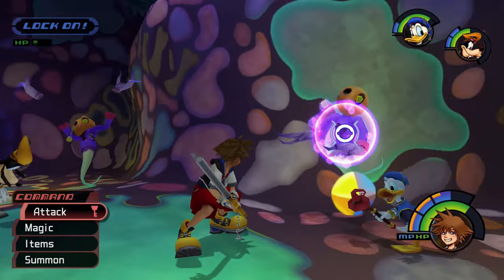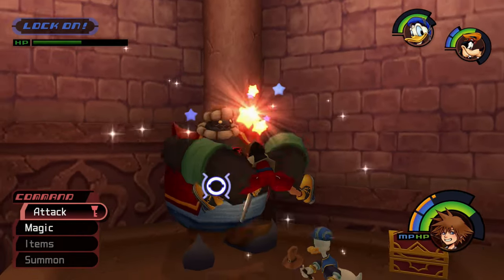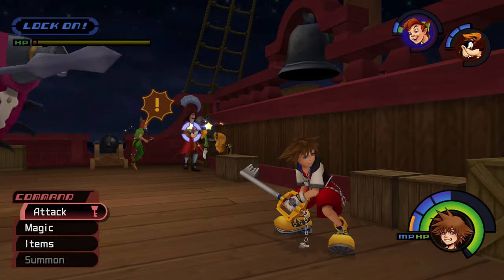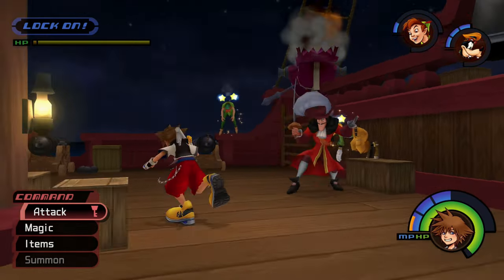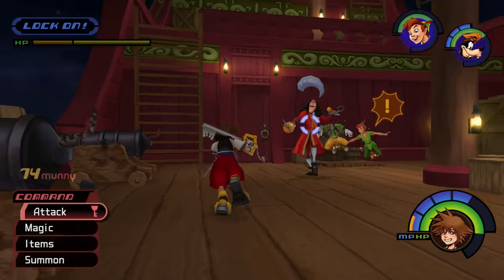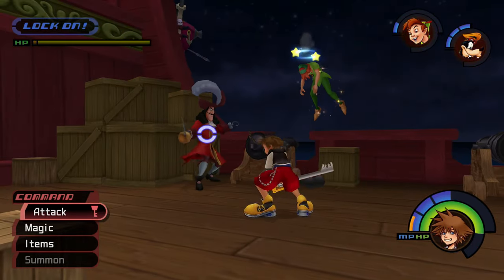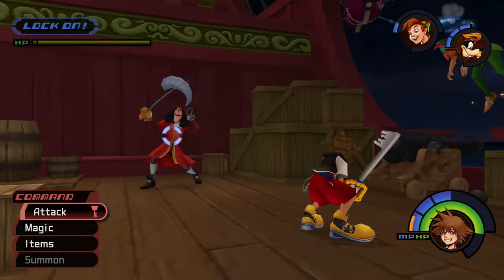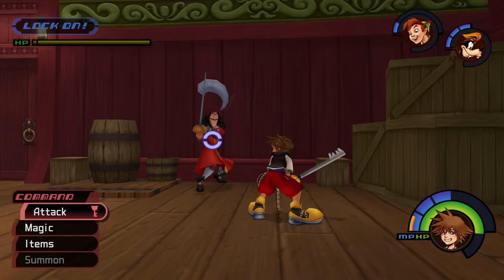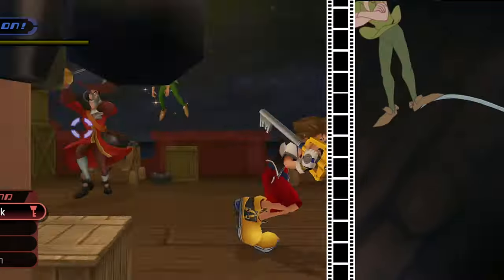Sometimes Tech Points are awarded by clearing a special condition, like striking an enemy at a specific moment or by repeating a particular action. One of my favorite examples can happen during the fight against Captain Hook on the deck of his ship in Neverland. Hook's standard sword swing can be parried for 17 Tech Points. If you manage to parry this attack three times, you'll receive double the amount of points, and you'll get to see this cartoony animation where Hook will wobble in place with his sword. It's a nice callback to a similar gag you can find in the animated film.